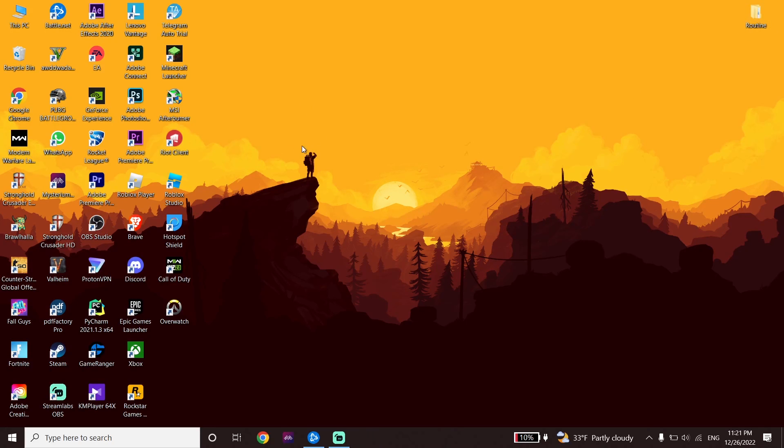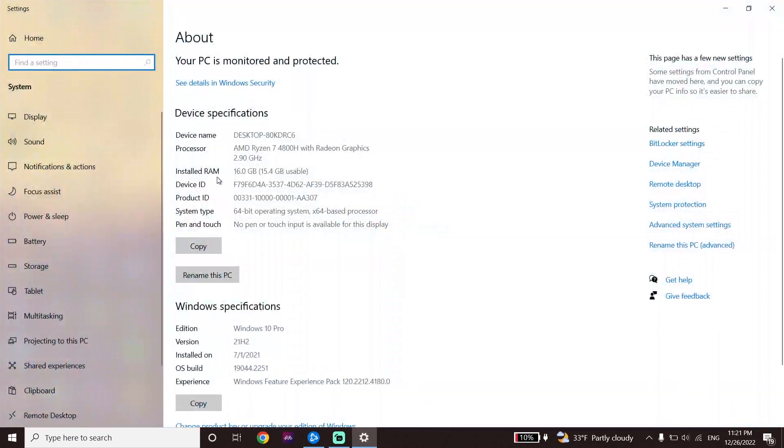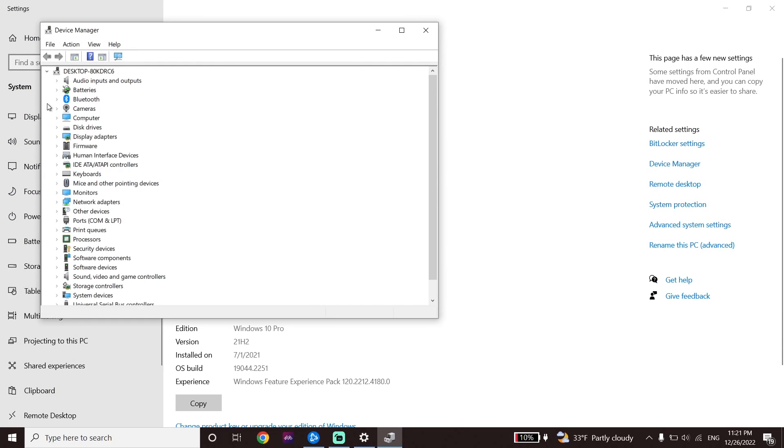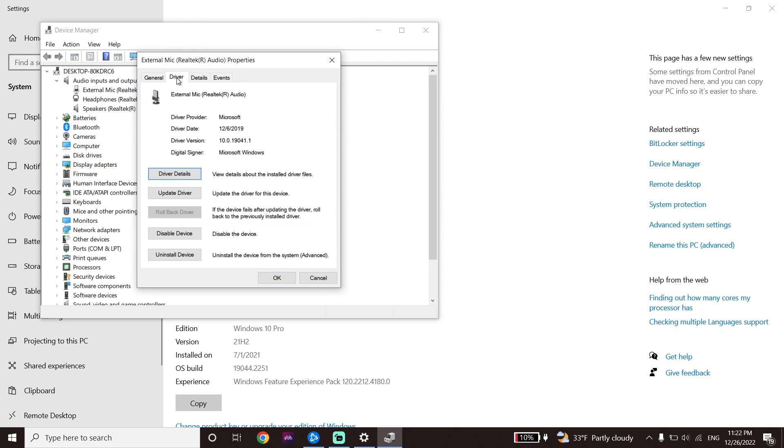If that didn't help, you should check your microphone driver. Click on This PC, then click on Properties, and click on Device Manager. Expand Audio Input and Output, then double-click on your microphone or right-click on it and update your microphone driver from here.